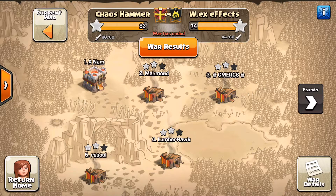Nicely done on using every single one of our attacks. They did have a Town Hall advantage up on the top of the War Map — they had four Town Hall 11s, we had one; they had eight Town Hall 10s, we had ten; they had no 9.5s, we had one; they had ten Town Hall 9s, we had 15; they had no 8.5s, we had two; they had eight Town Hall 8s, and we had one.